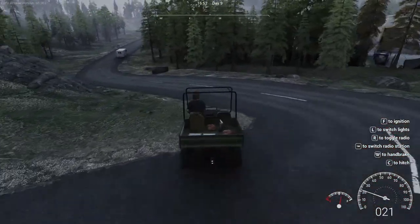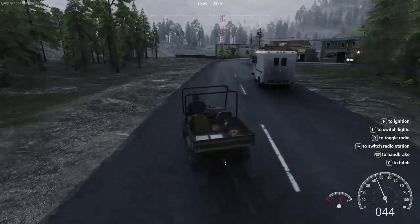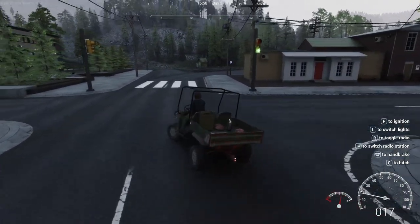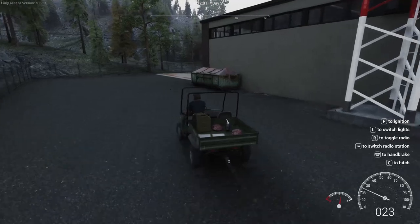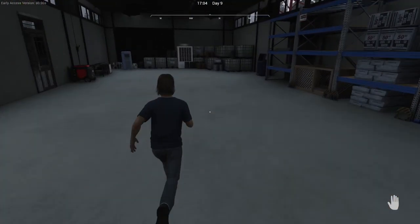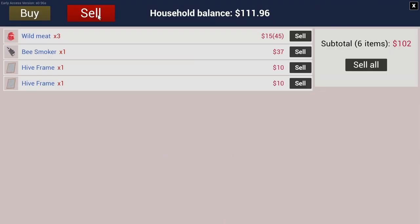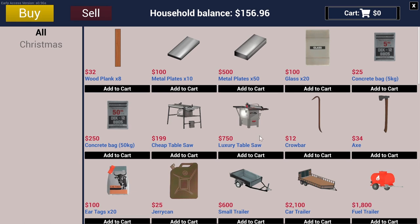I can put that meat on the ground too. I wonder if I just park the cart there it'll give you the option to sell everything in the cart without having to take it out. Let's try this — oh good, I can! Okay, the meat — we'll sell that, and nothing else. I don't want to sell any of that other stuff.